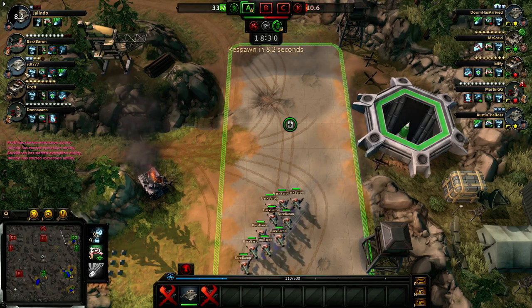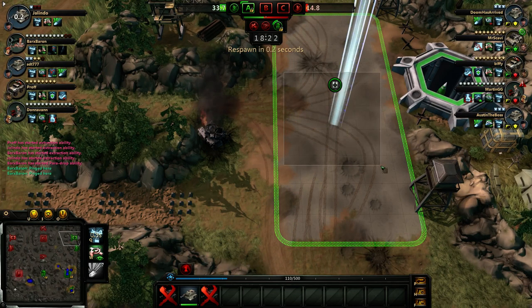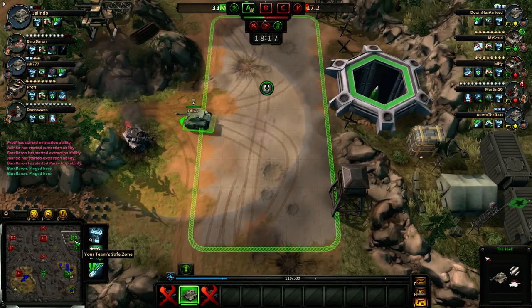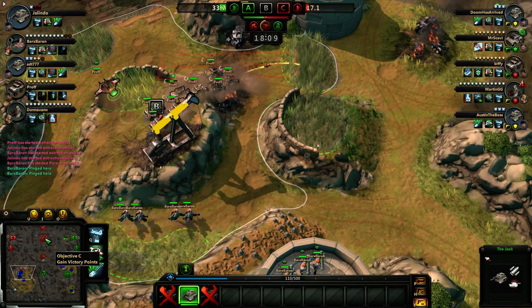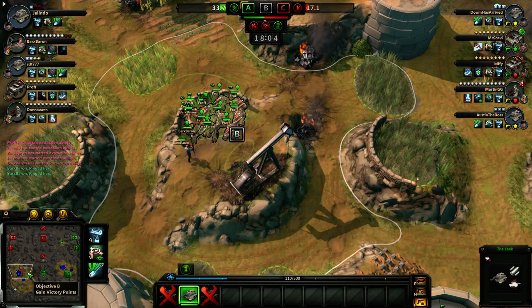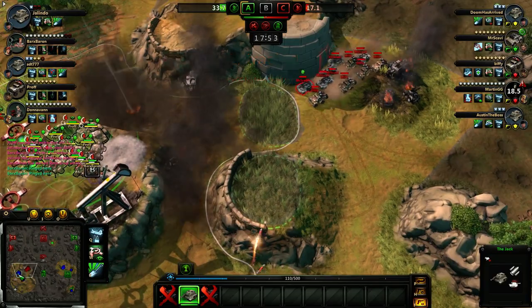I feel like I let my team down here. He's pinging B, that's where I'm going to. That was a total disaster. I'm just going to have to play keep away with my last tank for the next 20 minutes. Can't believe I let that happen. Got a lot of allies going down there. Well, if they're all going down here, I'm going to go to C and see if I can capture it before they come back from B.